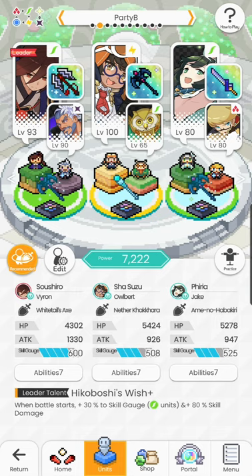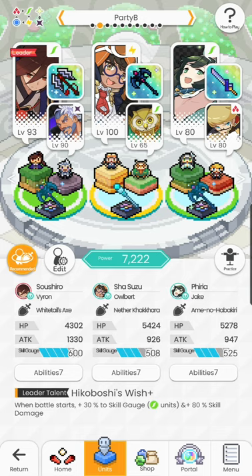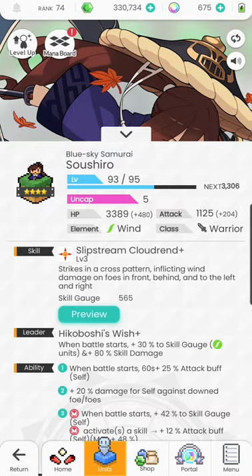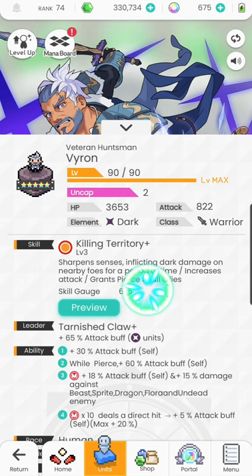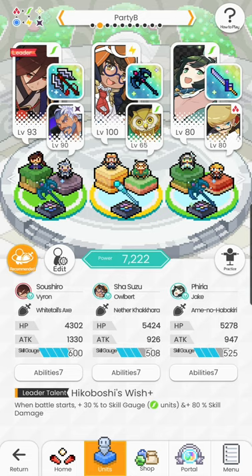Furthermore, your dual skill gauge is the average of your main and your sub's skill gauges. This is important in fine-tuning the turn order of your team — you don't just note your main's skill gauge and call it a day. For example, Suzu has a skill gauge of 565 and Viron is a bit higher at 635, so I actually cast skills a little slower. The average comes out to about 600. This can be really important, as your supports often should take their turns before your main DPS.